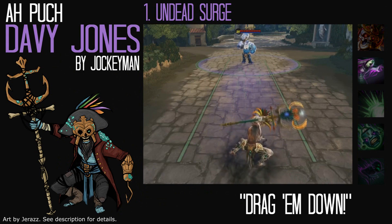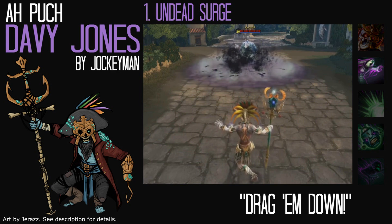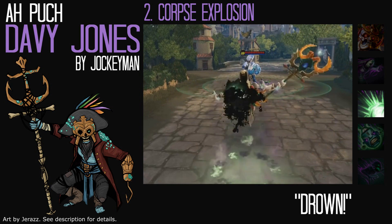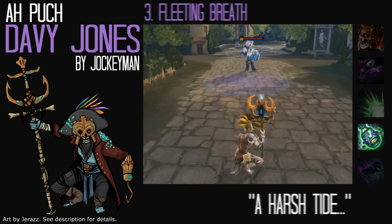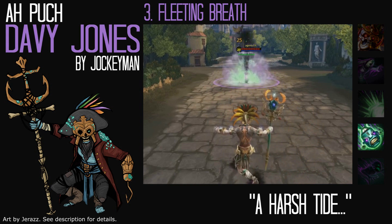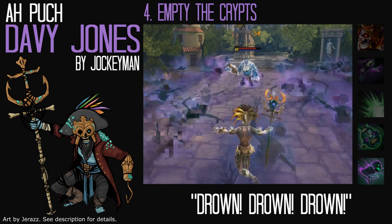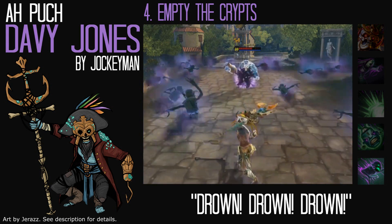For his first ability, Undead Surge, the corpses that rush forward would be covered in seaweed and would leave a trail of water behind them. His second ability, Corpse Explosion, would be a whirlpool of black water that expands outwards and explodes in a spray of water. For Fleeting Breath, his third ability, he would throw out some sort of voodoo charm that explodes into black water and leaves a corpse where it lands. And his ultimate, Empty the Crypt, would be a ghostly tidal wave of neon green water, with drowned ghosts replacing the usual spirits.